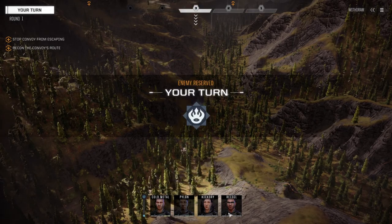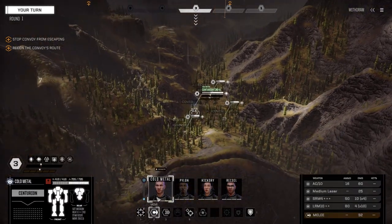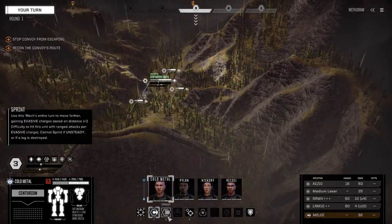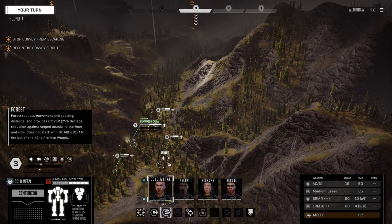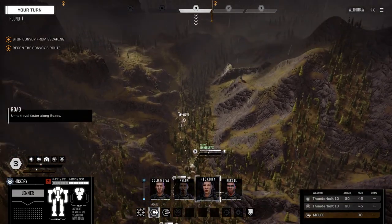We're going to reserve and let them go first. Alright, now we can move. Who've we got up front here? Gold Medal up front — correct. Let's get him moving first so he's not blocking everybody else. Jenner's up front as well. Alright, Hickory, let's get up here and sprint. I want to make sure she stays in the woods — she's supposed to be a rear-line mech.